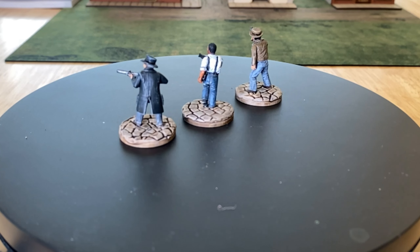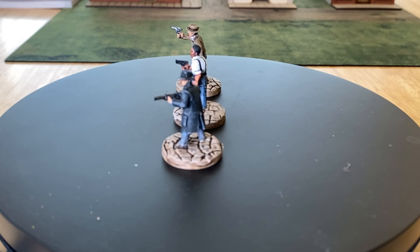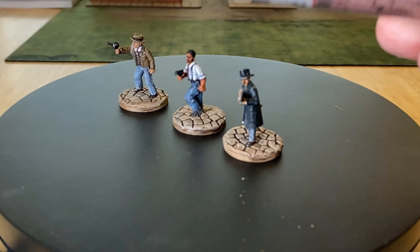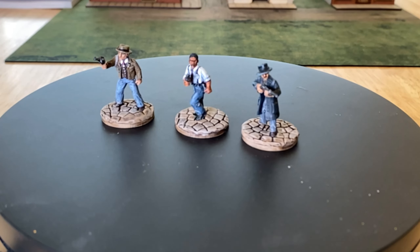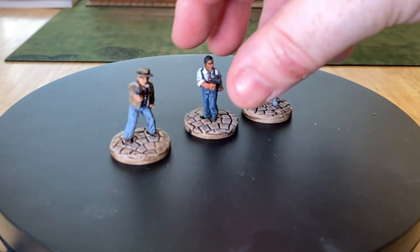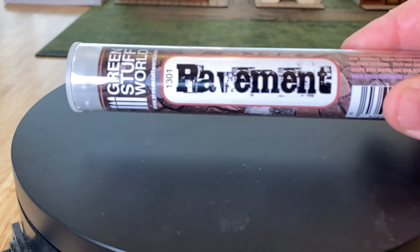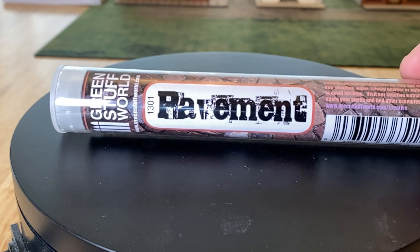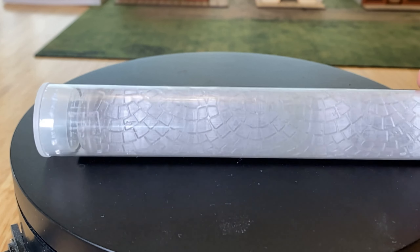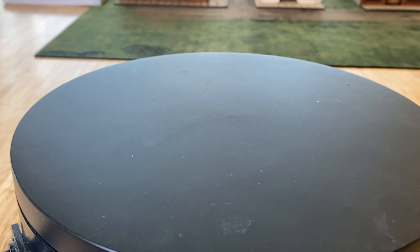Now you might be wondering how we've done the bases. The bases are done with just a normal MDF base with green stuff over the top. As the green stuff is drying, we used a rolling pin — it's got a quarter-pavement pattern — done by Green Stuff World. You just roll that over the top of the soft green stuff, let it dry for two or three hours, though we left it overnight, then go back in the morning and clean up the edges. Green Stuff World do loads of different types of rolling pins and they're very useful.